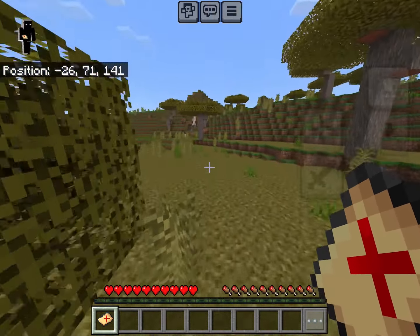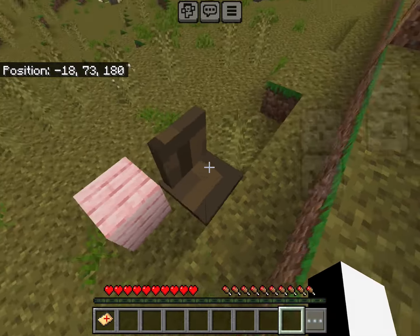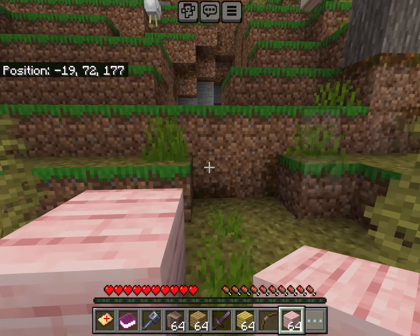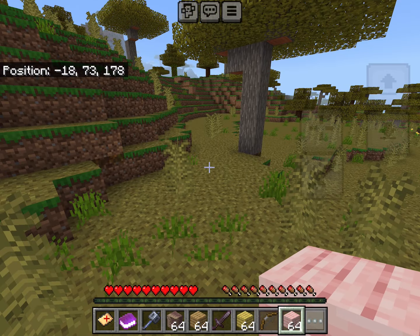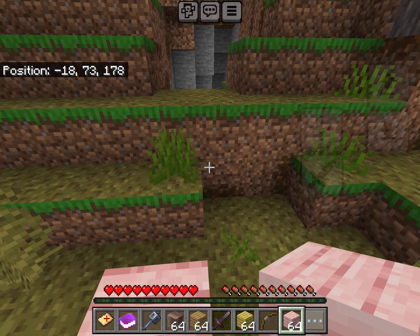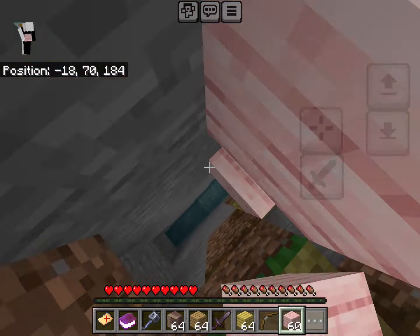It keeps telling you where the gravestone is until you actually find it. There's all your stuff in there — just mine it, and boom, all your stuff is back. The gravestone is great because when you normally die, your stuff just explodes everywhere randomly. It could fall in lava, get stolen by mobs, or despawn. With the gravestone, your stuff can't despawn, so you don't have to rush back immediately, and you also get a map that tells you where everything is.